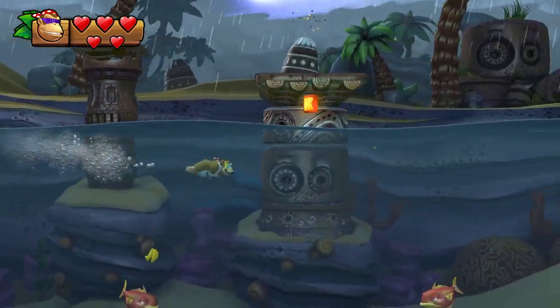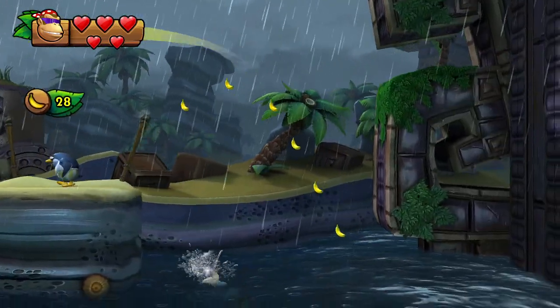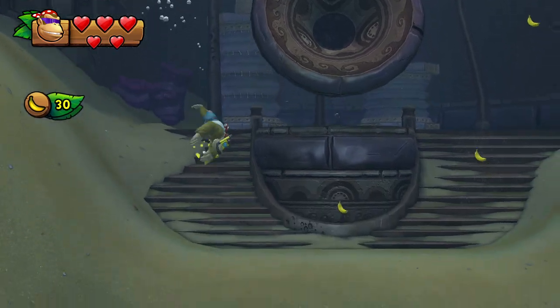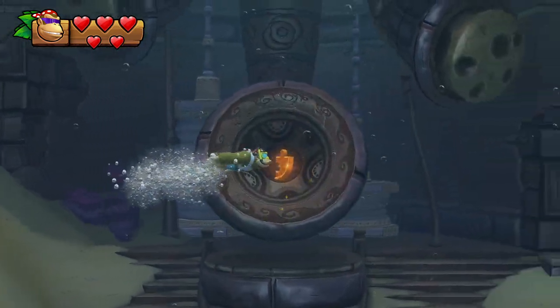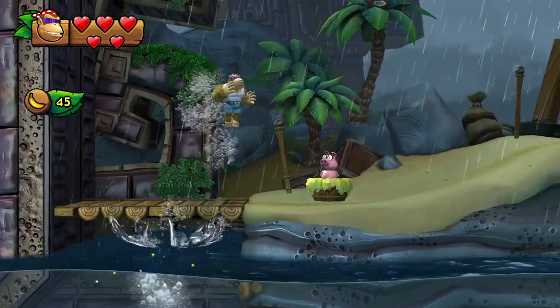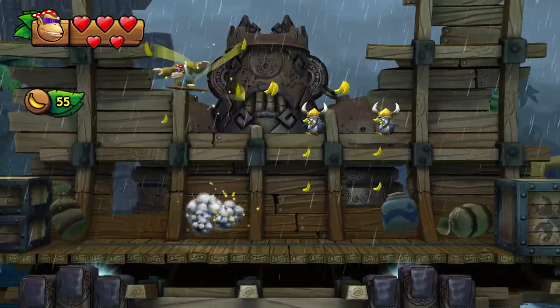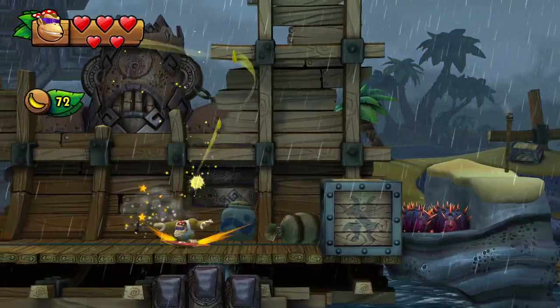I would recommend going underwater here, collecting the K, then going over water and jumping into the next pool of water. Swim in here and collect all the bananas — it's best if you do it while you're being pulled in, because you can swim pretty tight circles there. That's useful to collect bananas quickly. The puzzle piece appears in the middle, just like it does here, after you collect all these bananas.